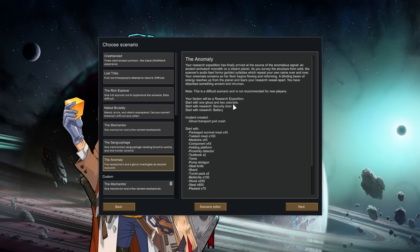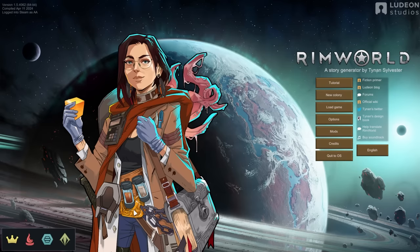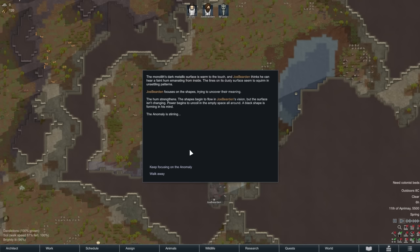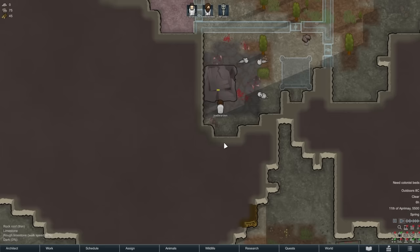Here is the scenario: we have a research expedition with two colonists that have been blasted out of the sky, and one of them has been made into a ghoul because we got shot by a beam from a monolith. The other person is basically a living zombie. We have some gear that gets us off to a slightly faster start than the normal game. We've just spawned in nearby the monolith of evil, and Joe Bearden has spoken to the monolith. We are going to continue focusing on the anomaly - this is going to set in motion the events that make this DLC what it is.